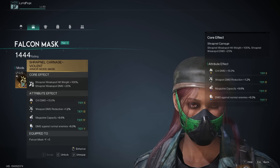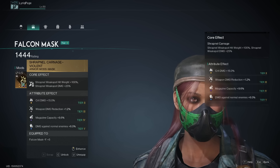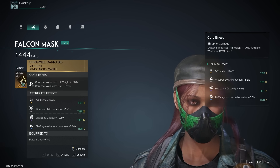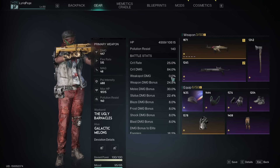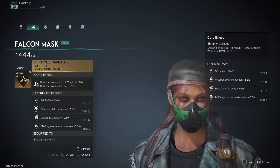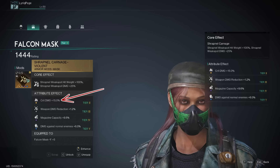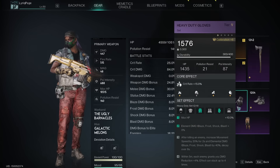For our falcon mask we're using Shrapnel Carnage Violent — 'violent' means we have damage attributes on there. Shrapnel weak spot hit weight is at 100, meaning we're always going to have that proc on the weak spot even though weak spot damage is at zero percent. I'll show you — weak spot damage no matter what is at zero percent. But we just want to make sure that every time we get a proc off of shrapnel we always hit the weak spot to trigger the other procs. Crit damage 15, magazine capacity 9.6 — round that to 10. Beautiful.